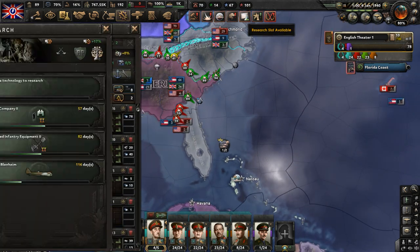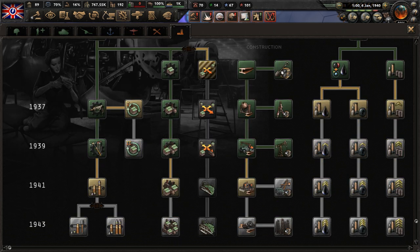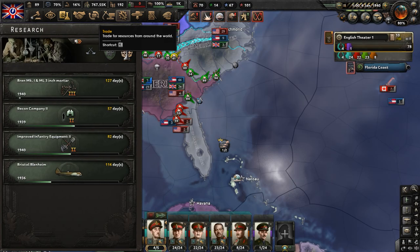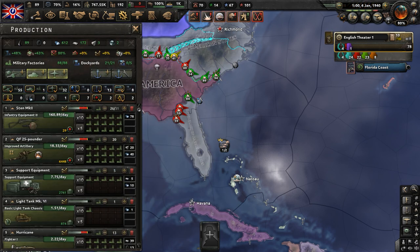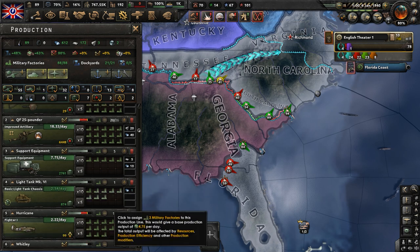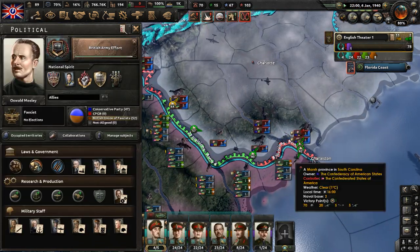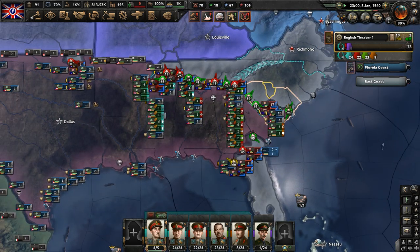We have a free military factory — put it on guns. Let's research the Brand Mark 1 and ML 3-inch mortar. We're going to constantly keep free civilian and military factories going to artillery and firearms manufacture, because our infantry divisions go through that stuff quickly. We've got to change our Whitley bombers to Wellington bombers now. On pause — we're pushing hard into the Confederacy of American States territory. They probably weren't expecting our planes to just overwhelm their lines.